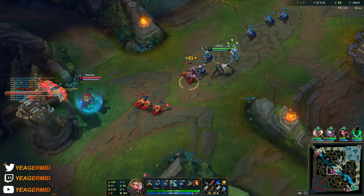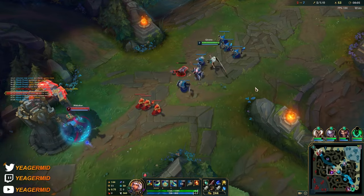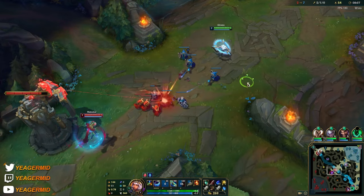The waveclear is not the best, but double Qs will take out the backline minions. This is a champ where you want to be roaming a lot.